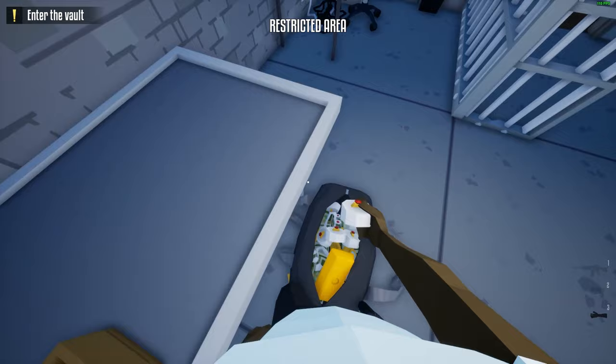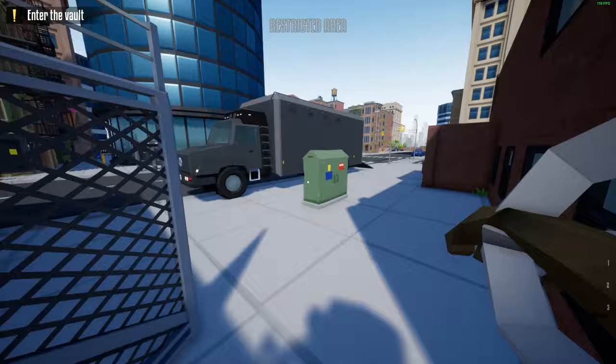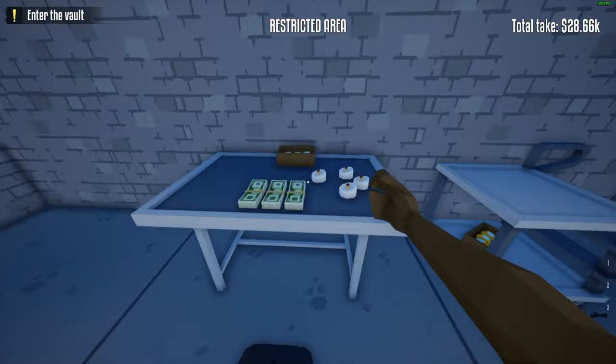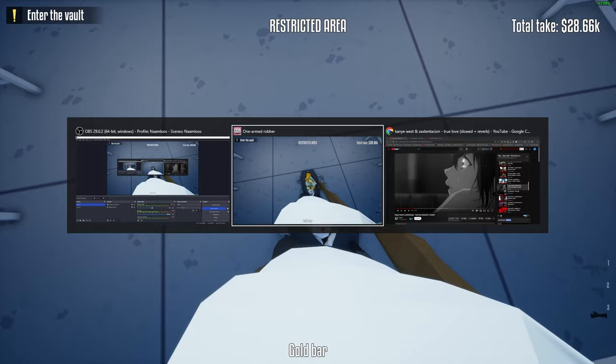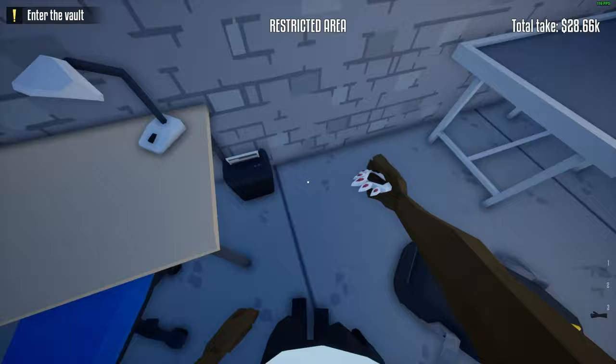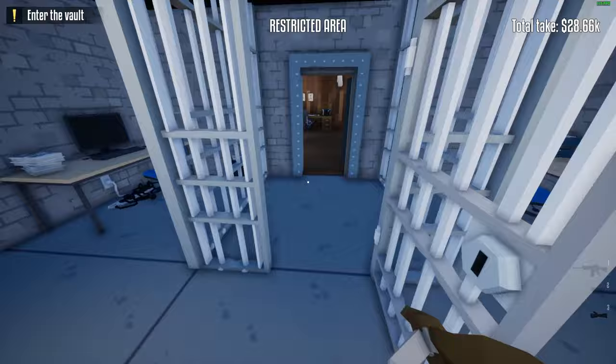So we go back to the boss, and then what you're going to do is drop in the loot — 20k — and you're going to take a new duffel bag. Take these knuckle busters. They look like those things when you're going to fight someone — you put them on so you punch harder. Okay, and you see 2 bags, pretty full, but we made it.